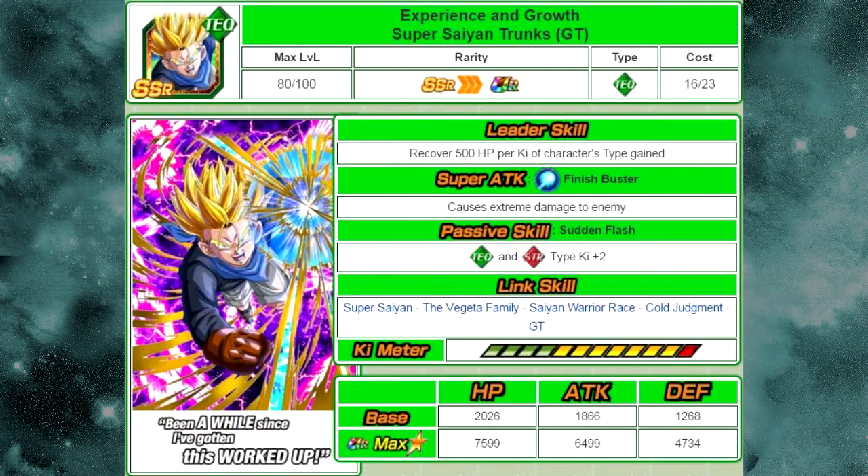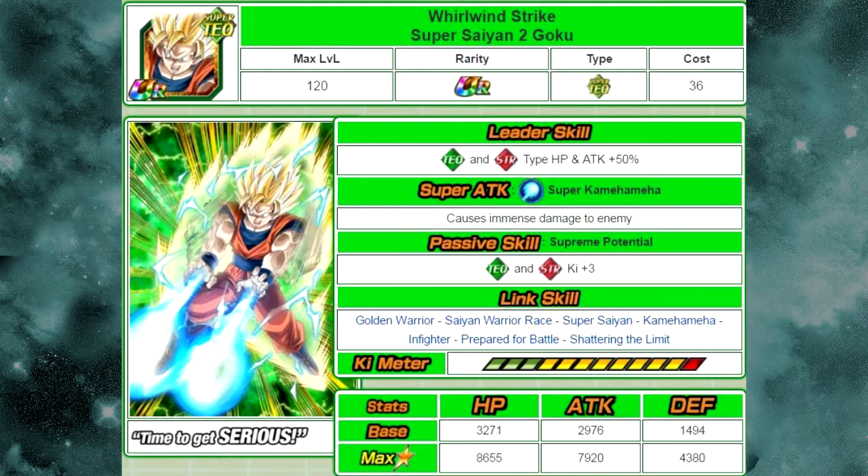The next one is Experienced and Growth Super Saiyan Trunks from GT. His passive skill, Sudden Flash, gives Unbridled Ki plus 2 for technique and strength types. The next one is Whirlwind Strike Super Saiyan 2 Goku. This is a Dokkan Awakened version of him. His passive skill is Supreme Potential — tech and strength type Ki plus 3.